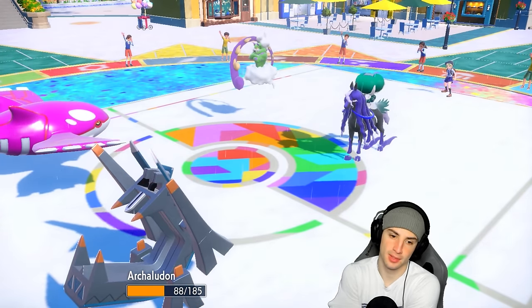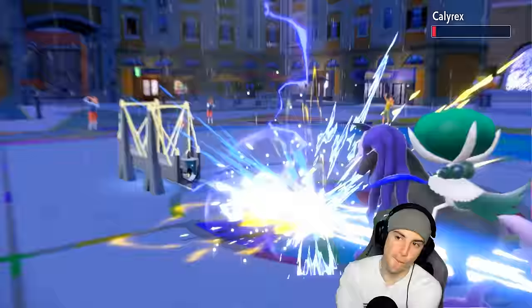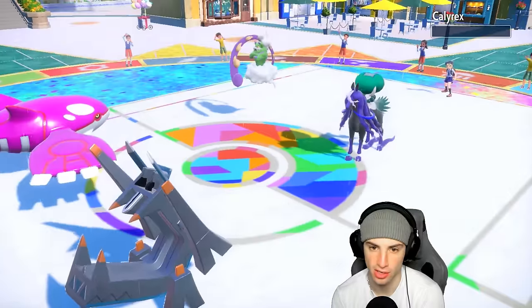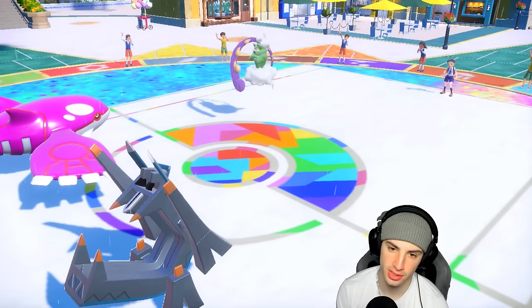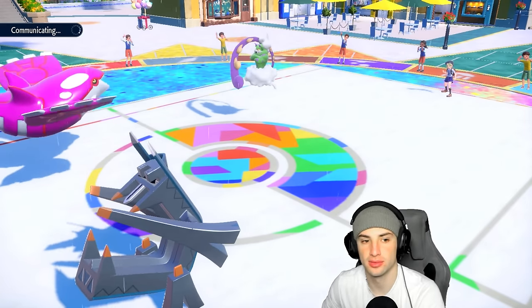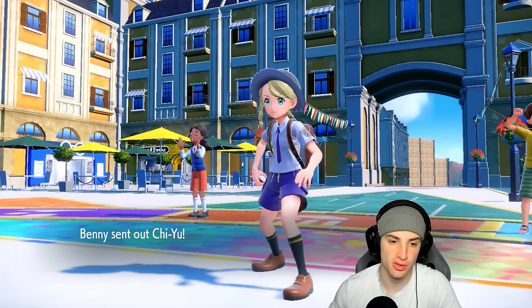They've got speed control now. If they decide to bring out Rillaboom, I'll swap Kyogre in probably with Serene Grace and go from there. Let's see what they end up doing. Getting rid of Calyrex — that's massive. They're going into Chi-Yu.